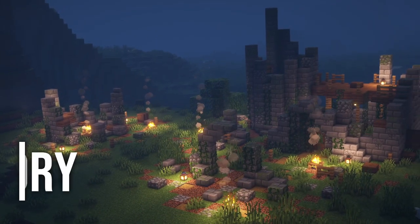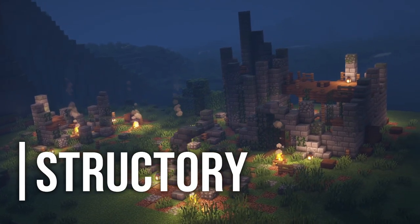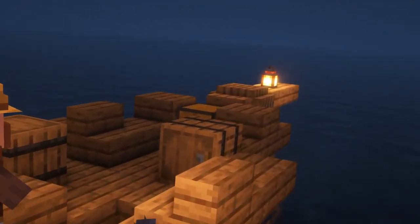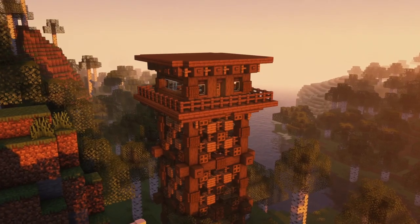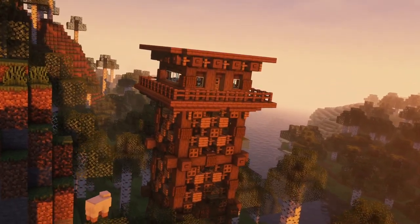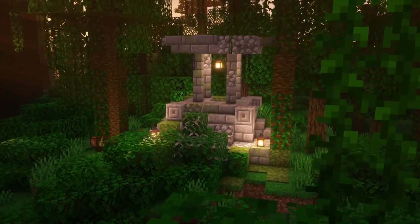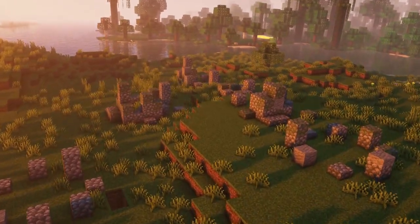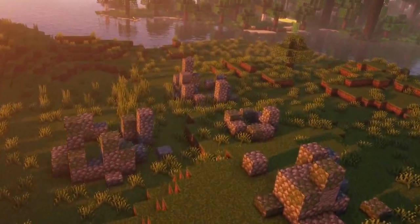We start off with Structury. This mod includes many structures for your world generation like ruins, fire towers, cottages, stables, graveyards, settlements, and boats. What sets this mod apart from others is that it doesn't just randomly add structures into your world, but that it aims to tell stories of, for example, ancient collapsed civilizations in the process.